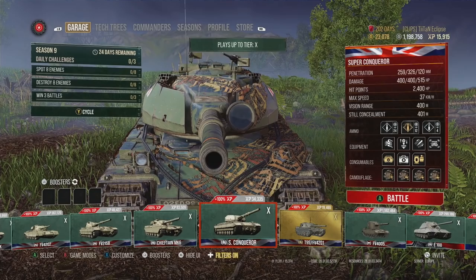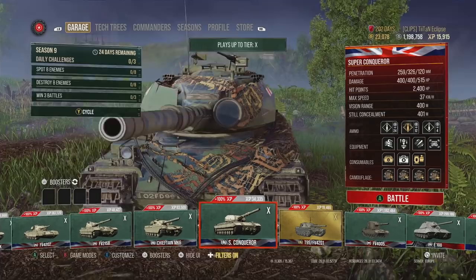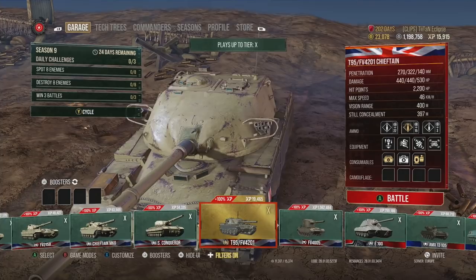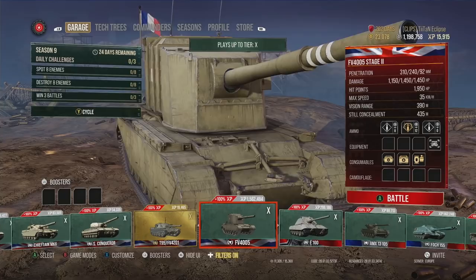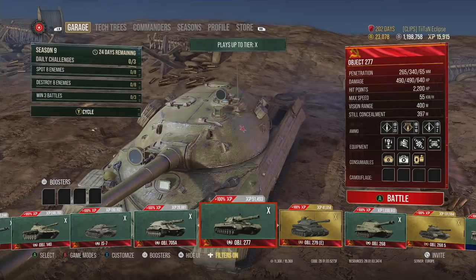The Super Conqueror is the super broken, overpowered tier 10 heavy. It has very good turret armor that can't really be penned — even the cupola is nearly impenetrable — with ridiculous spaced armor around the turret and good hull armor, though the lower plate can be weak. Also worth mentioning is the FV4005 with its 1450 alpha damage 183mm cannon — incredibly satisfying when you pen opponents who wander around a corner into it.